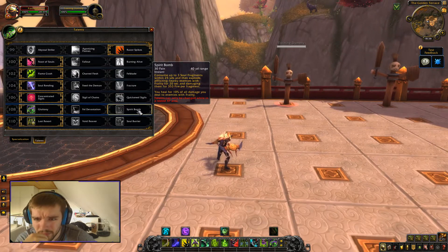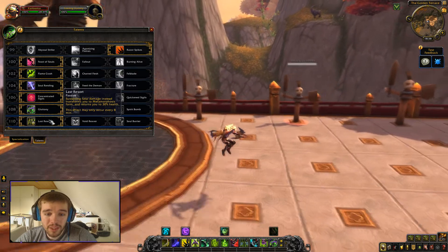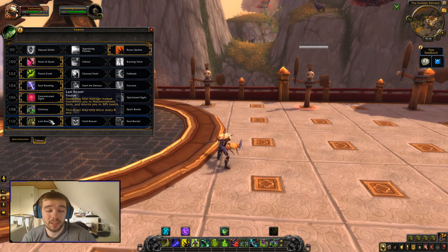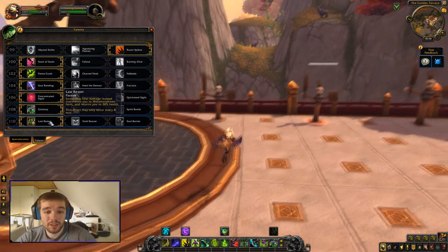Spirit Bomb consumes up to three soul fragments within 25 yards and explodes, afflicting enemies with Frailty for 20 seconds and damaging them for 355 per fragment. You heal for 10% of all damage dealt to enemies with Frailty — essentially a leech effect. There's also a talent where sustaining fatal damage instead transforms you into Metamorphosis form and returns you to 30% health — like Death Knight's Purgatory, giving you a second chance instead of dying.